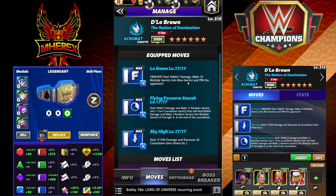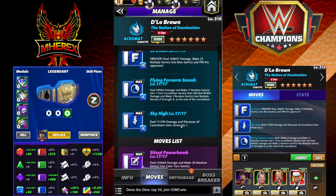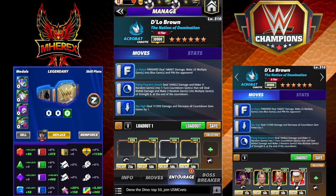Triple blue: 10 MP finisher, 168k damage, 25 multiplies into blue — that's the Lowdown. Flying Forearm Smash, 6 MP: deal 109k damage, make 11 random gems into one-turn countdown gems, deal 80k damage, and make two random gems into multiply gems with strength 6 at the end of the countdown. And then the Sky High: deal 111k damage and decrease all your countdown gem timers by one.